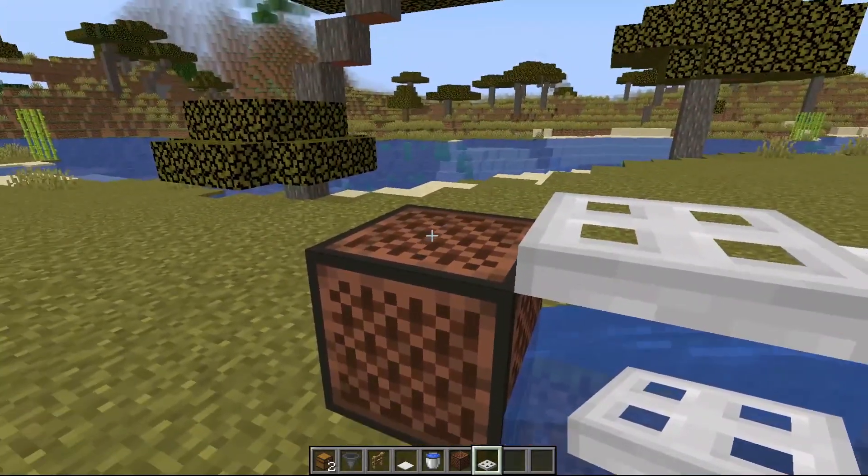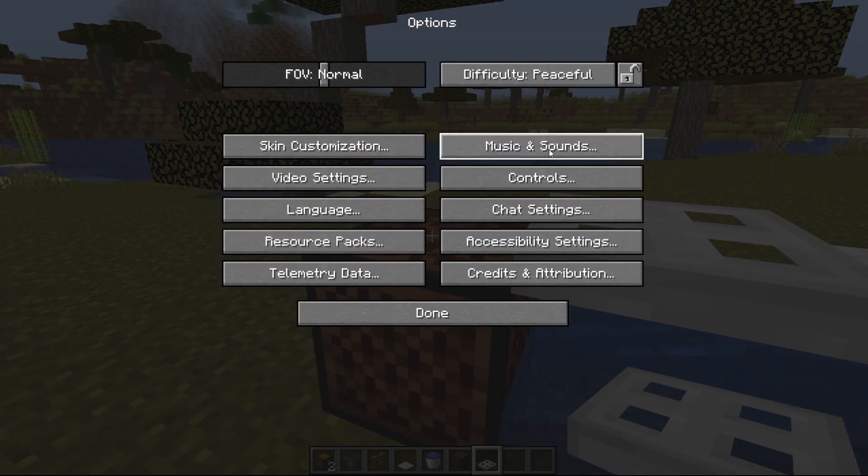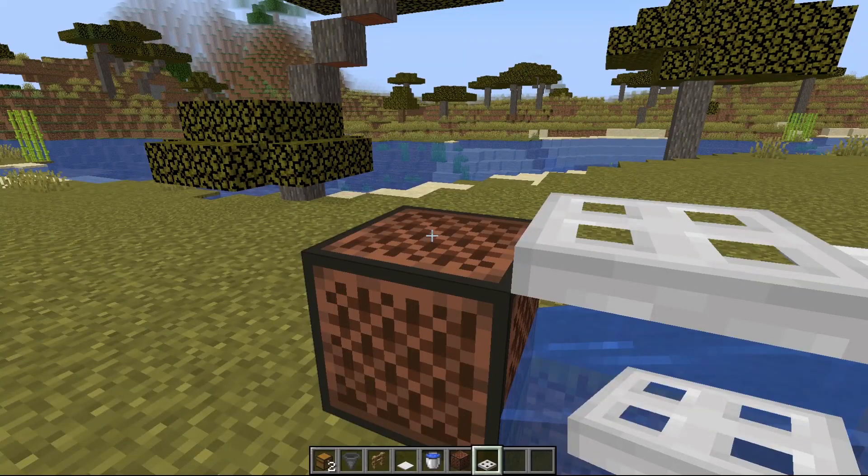You can place a block over the top of the note block to stop it playing its tunes, or you can go to Options, Music and Sounds, and turn off Jukebox and Note Blocks so you don't have to listen to it.